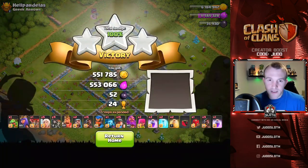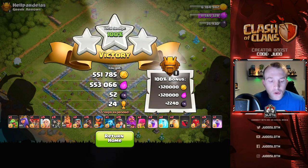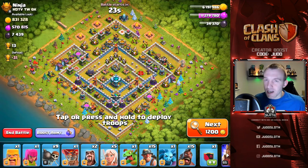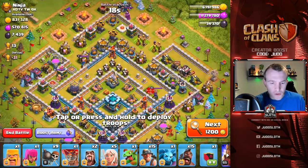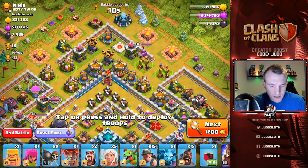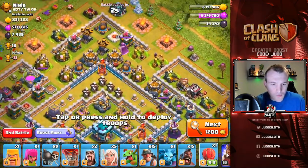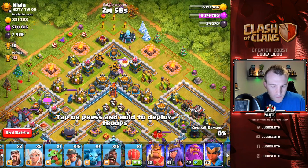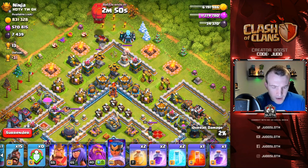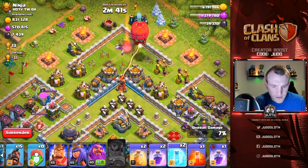That was not an ideal attack either — pretty cool! As long as you can set that funnel, there are a number of ways to do it: siege barracks on the opposite side, the King, baby dragons, whatever you want. The coconut loon definitely helped us. So we have a base for someone named Ninja — imagine if Ninja actually played Clash of Clans! We have single target infernos, so not ideal to charge. Maybe the King at the top alongside the stone slammer, or the Royal Champion to funnel the bottom side.